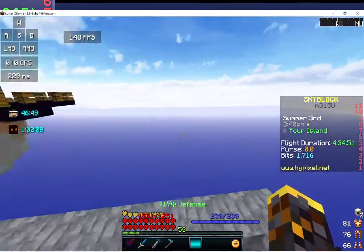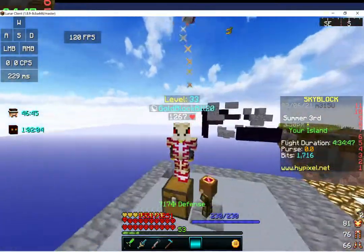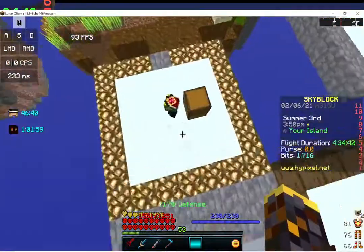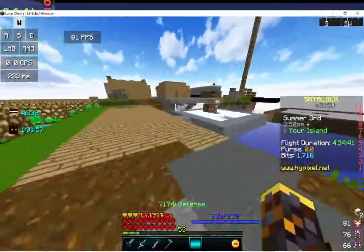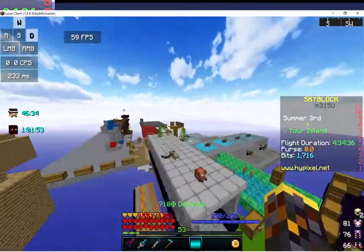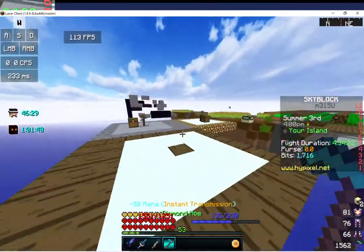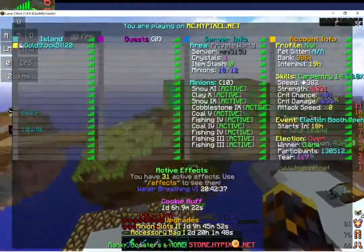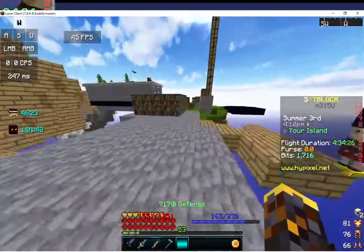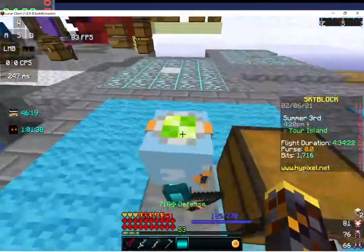I plan on getting superior armor, but I also plan on getting more catacombs levels and better armor like superior and shadow assassin, and try to max it out and get lots of money, which I'm already doing. This minion setup is pretty much 100% perfect. I'm going to get more fishing minions.